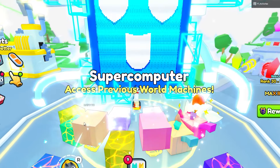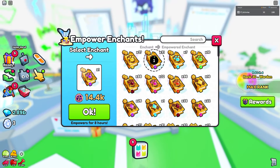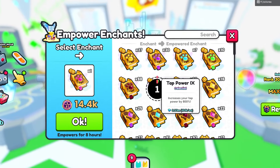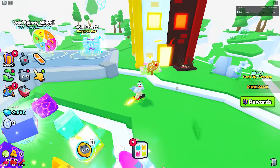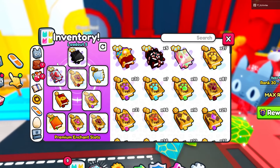I'm going to go ahead and empower a couple of these really quick. We need to do one critical, one strong pets, and the last thing we need is a tap power — and there we go. I needed one more strong pets book to empower, but now this is my final enchant loadout I'm going to be using.